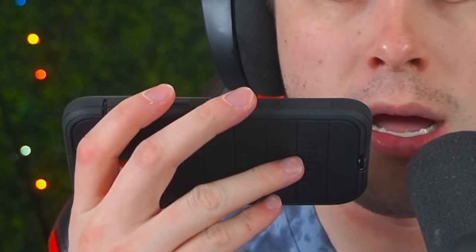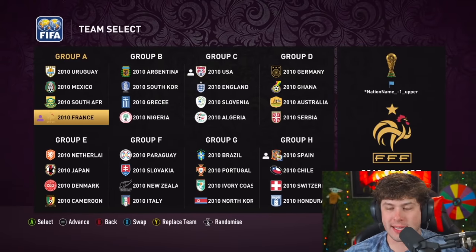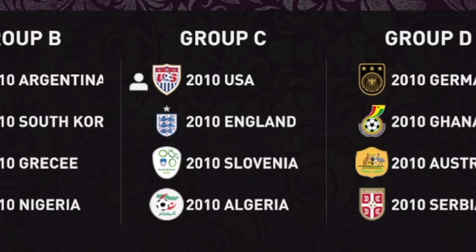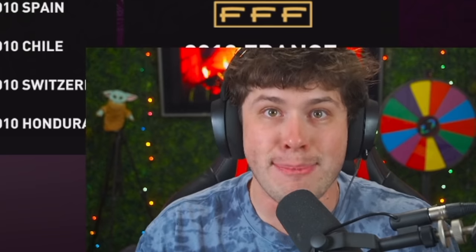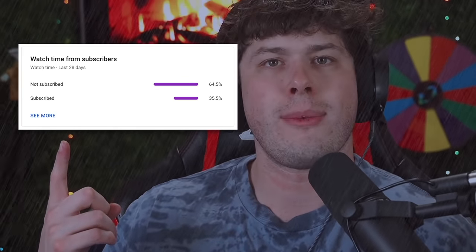Siri, can you give me a random number one to 32? It's four. Who is four? It's actually giving us France! Oh my god — who is even on France during this World Cup? We've got France, USA, and Spain. This is gonna be epic!